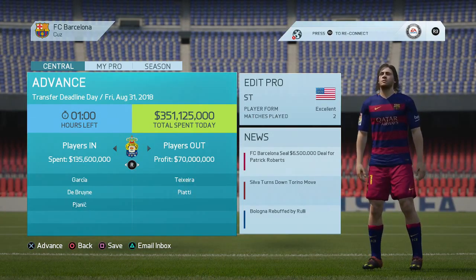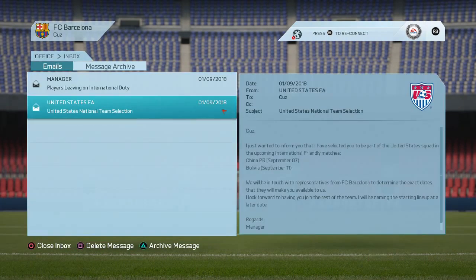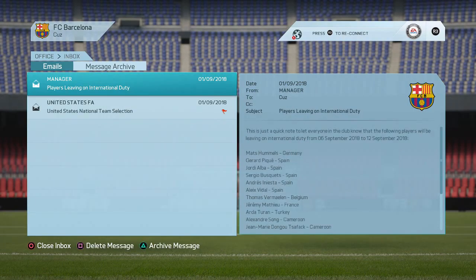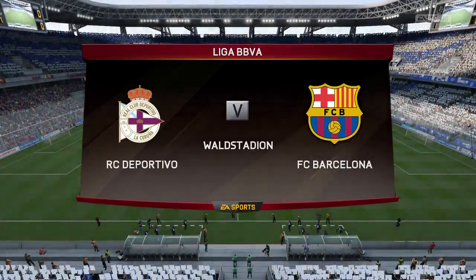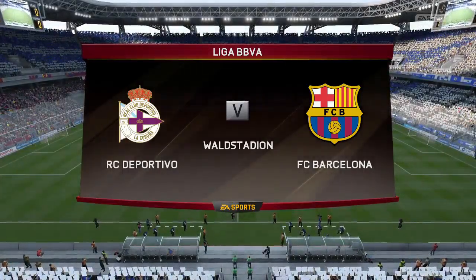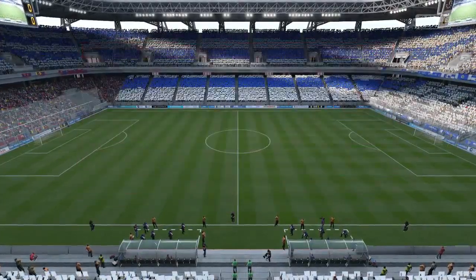We get through the end of the transfer window, and then we get notice that we will be picked for the US national team for a couple of friendlies after the La Liga debut. Most of the team is going as well — nice to be a part of such a big program. But we start off the season against Deportivo La Coruña on the road — first game in La Liga.